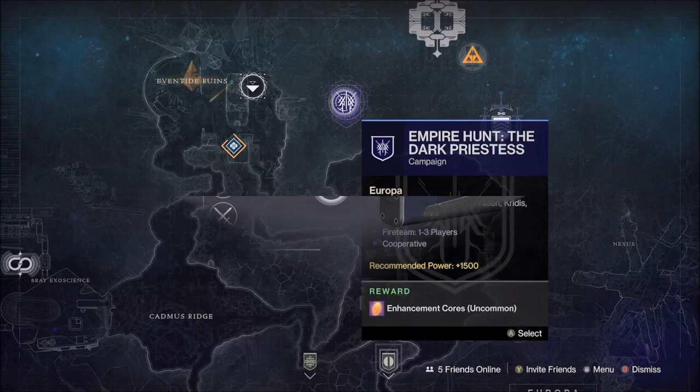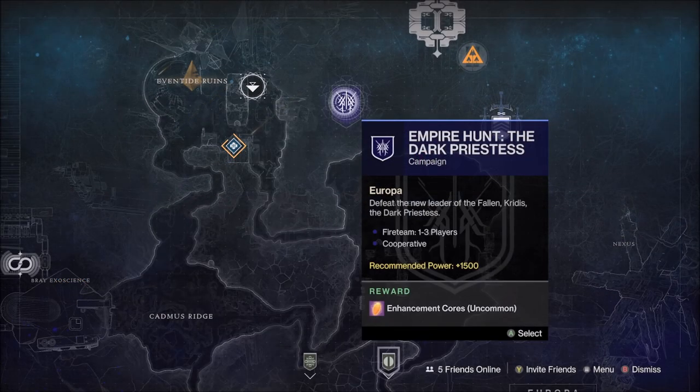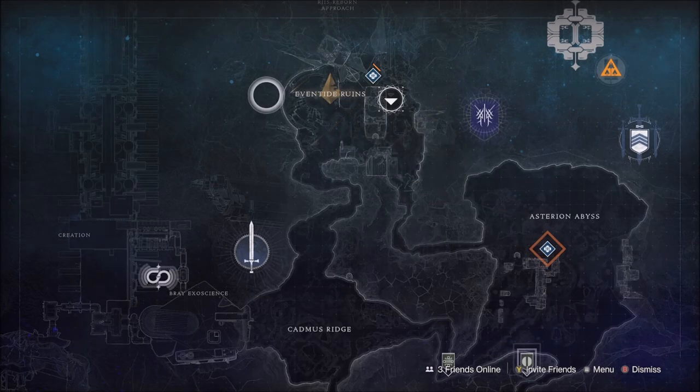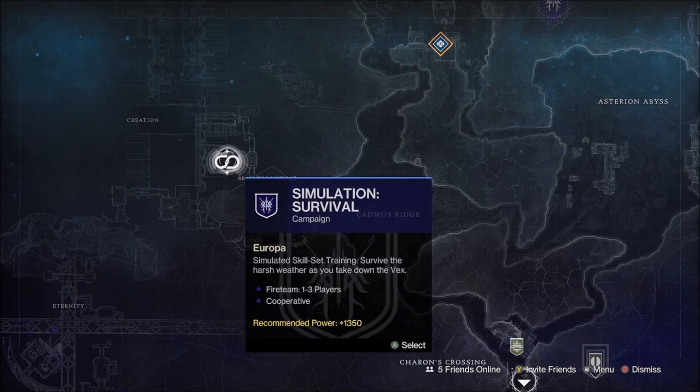On Europa this week, the Dark Priestess will be the Empire Hunt, the Eventide Ruins will be the Eclipse Zone, and the Exo Challenge will be Survival.